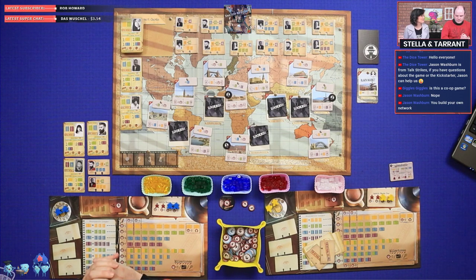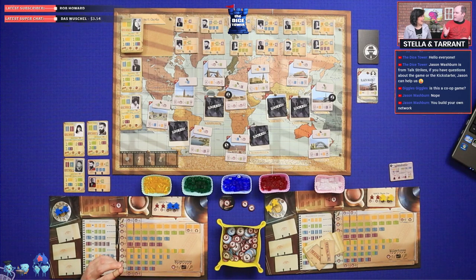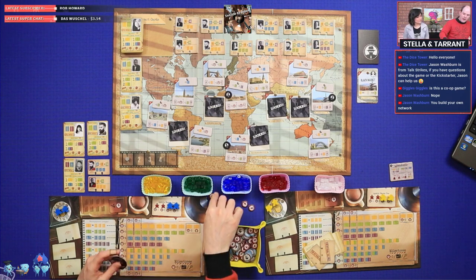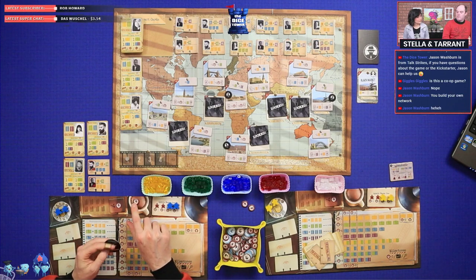Let's see who's the first player. One, two, three — rock paper scissors. This game actually has a rare case where the first player gets more stuff than the second player, which is why we need to double-check the setup.